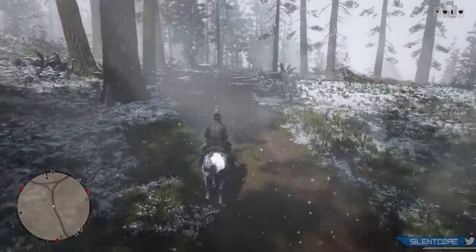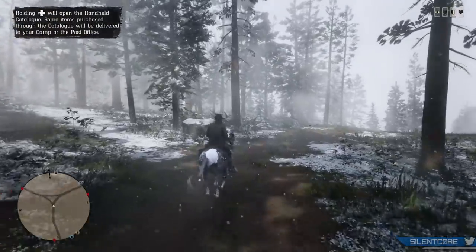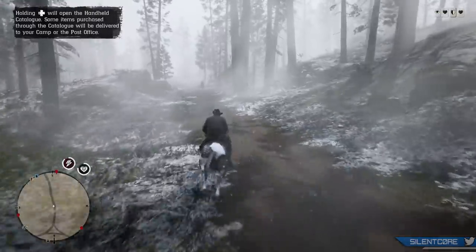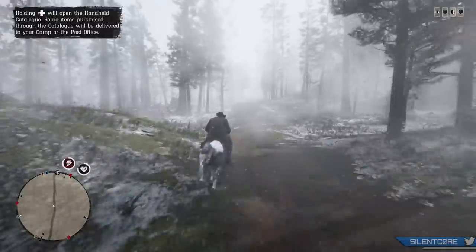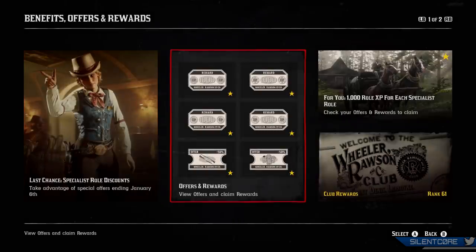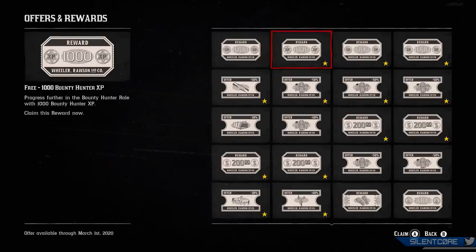If you want to claim your New Year's gift in Red Dead Online you basically have a six-day window to do so, between the 31st of December — New Year's Eve — and the 6th of January, next Monday. The reason this ends on the 6th of January is because we can assume the 7th will be the first update to Red Dead Online for 2020. As you'll see from the gameplay in the background, to claim your gift you just need to hit the start menu, go to Benefits, then go to the Offers and Rewards section, and you'll find a coupon to get 1000 XP for each of the four specialist roles.